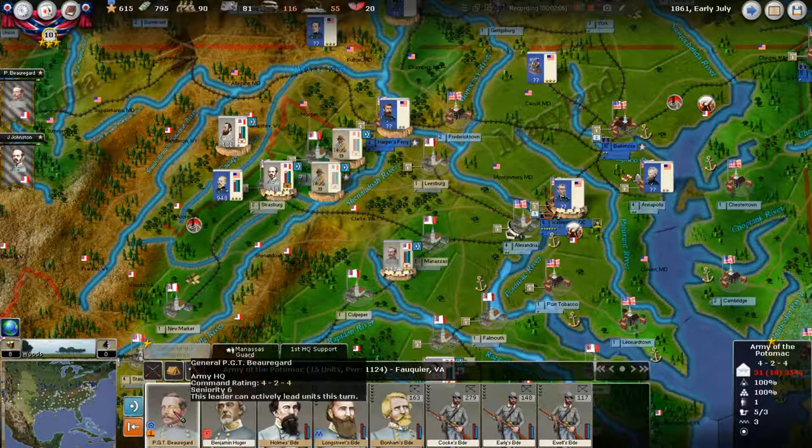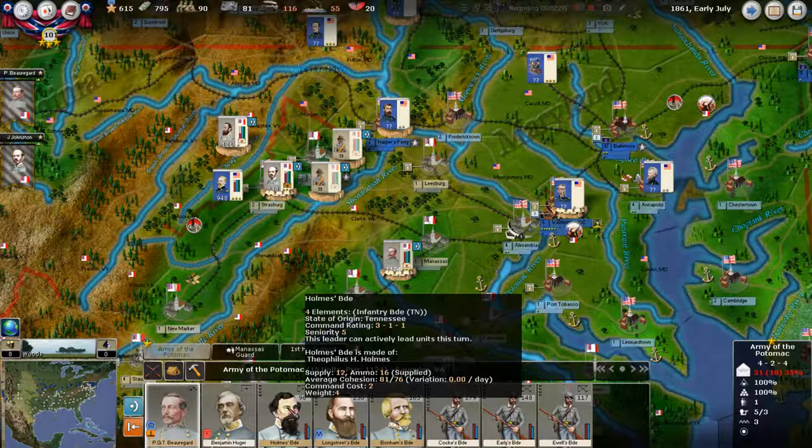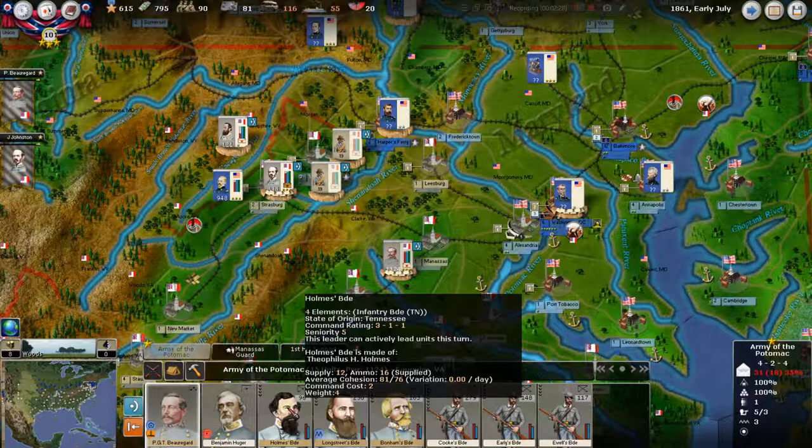As you can see here, he immediately slots in right behind Beauregard. That's because of his seniority, which is a 3. Beauregard's seniority is a 6 — but Beauregard is a 3-star general, so he automatically outranks the 1-star Huger, even though Huger has better seniority of 3. Once we get out here to Holmes, Holmes is a 5, so he slots behind Huger. And that's how that works.